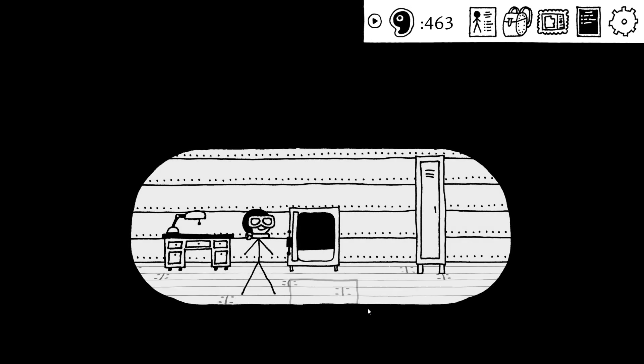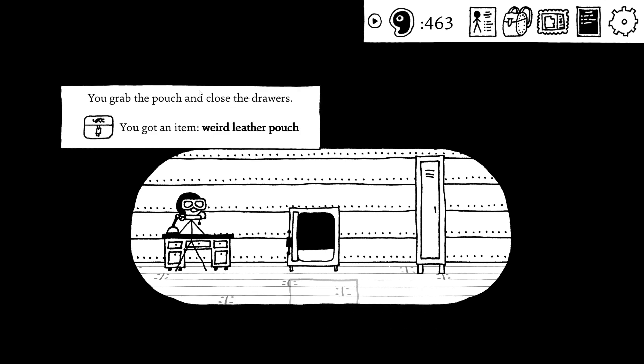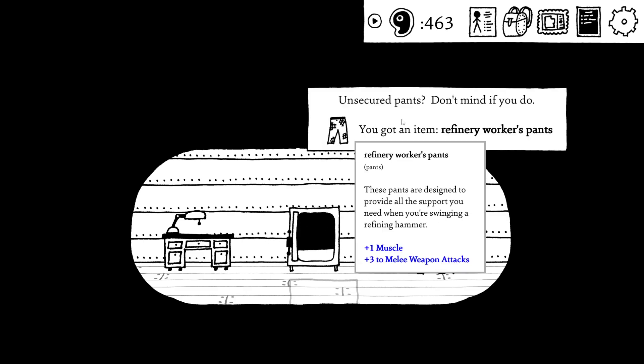Wait, there was a desk in here. Search it. So for the memos — this is a weird leather pouch. And we got the refinery workers' pants! Hell yeah!